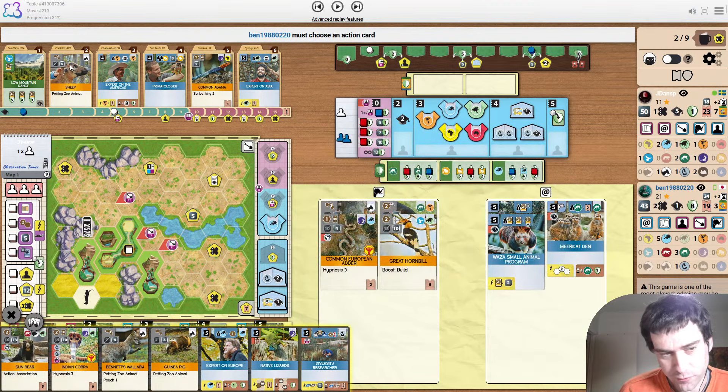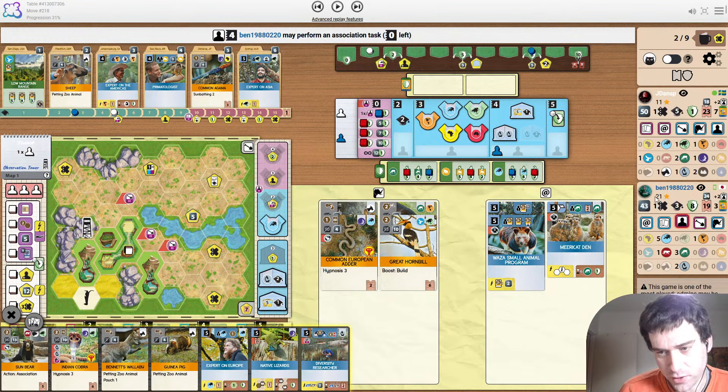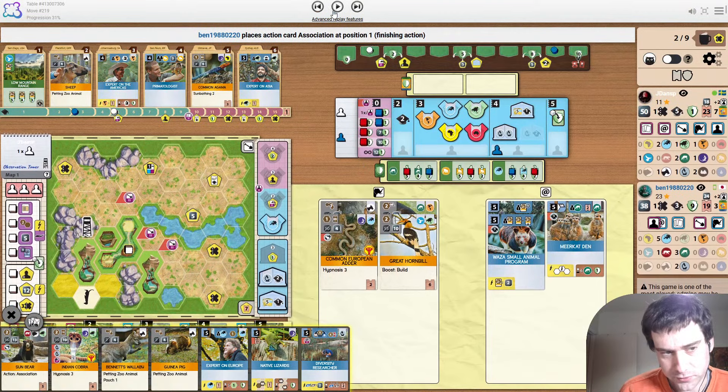Do we see Diversity Researcher? He's just drawn it from range for a reason. I think we will see it. Opponent takes their first uni. Even though they are ahead in points and income, they're a little bit behind on upgrades and reputation.